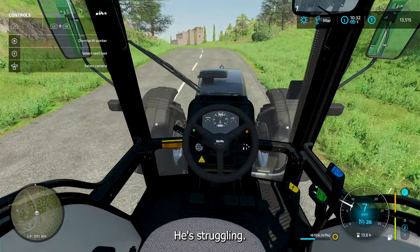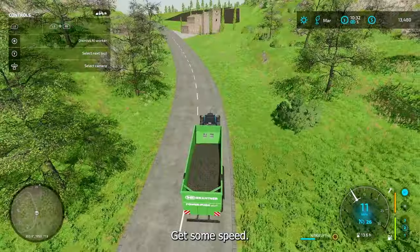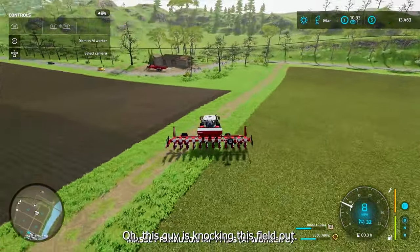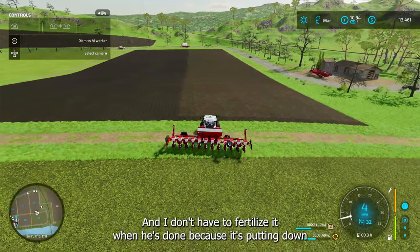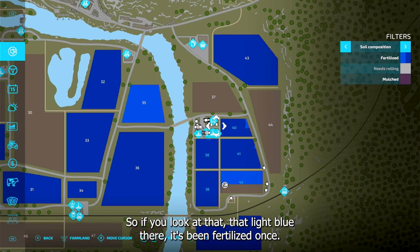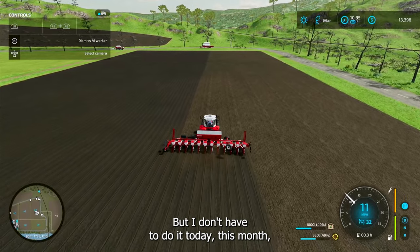So I have three tractors: 220 horsepower, 190 horsepower, and 170 is my weakest. These two can do my new seeder. This hill is getting me a little bit right here — still, it's better than three or four miles an hour. This guy is knocking this field out. I don't have to fertilize it when he's done because it's putting down fertilizer as he goes. So if you look at that light blue, it's been fertilized once. Once it sprouts, when I go to the next month, I will fertilize it then, but not today.